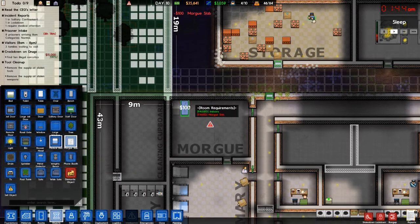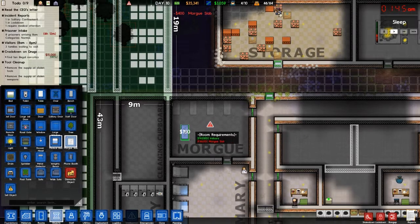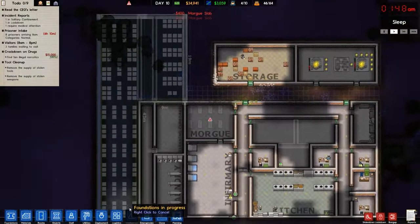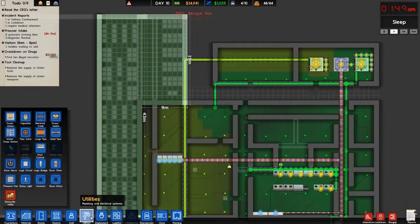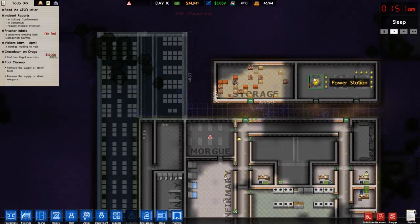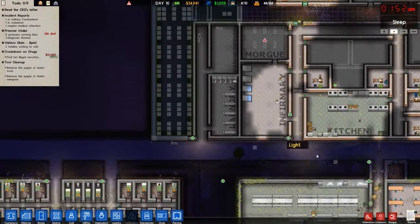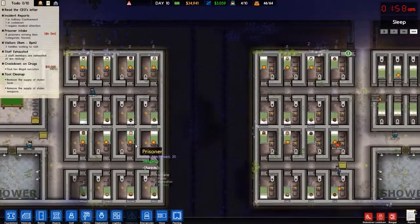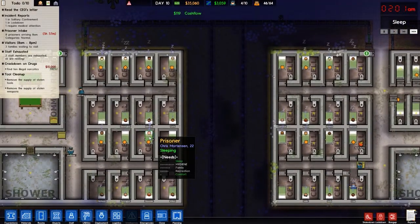Then we'll get some objects — just plop down a few of these. I won't put one there. That should be enough. These do require power, but I don't recall if they require a high power connection or not. We'll probably power them with this power station though. Moving on — let's speed things up. Got some clothing going. Let's look at our prisoners' needs: hygiene, family, recreation.